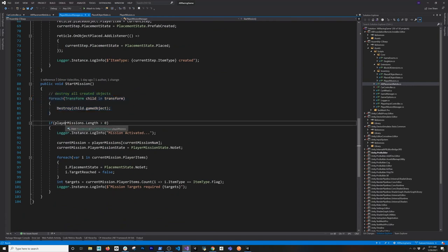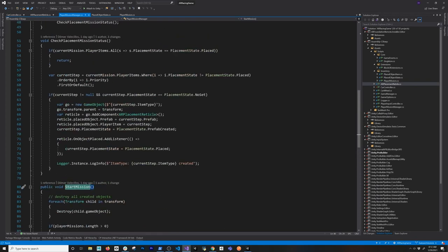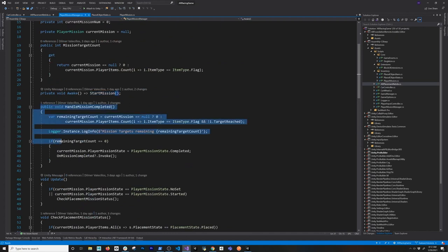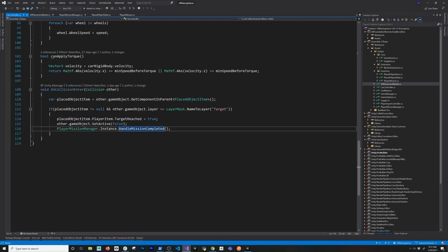Start mission makes sure that I am cleaning up all my flags and also the car. The reason why I need to clear out the player items and the current mission is because it's a scriptable object, so it's going to be saved to disc. Let's say I have that mission halfway through and I reopen the game — it's actually going to have whatever the state was at that point. So I want to make sure that when we start the game we're clearing everything out, and I'm also destroying objects as well. Handle mission completed is actually called from the card controller.